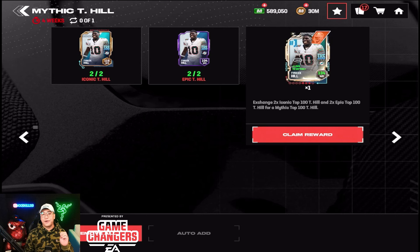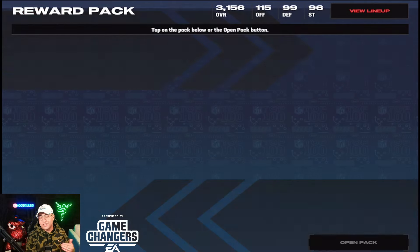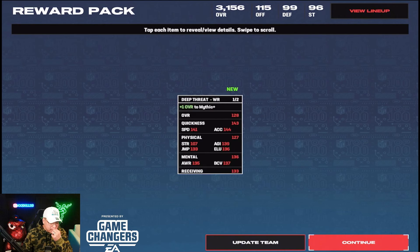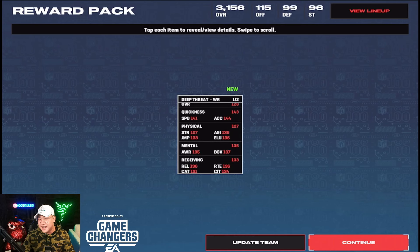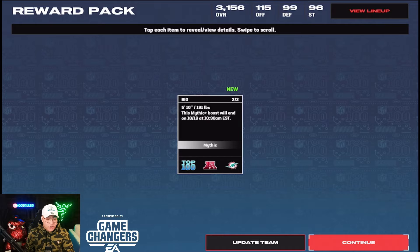For the Mythic you need two Iconics and two specific Epics for that specific player. Let's get the 128 overall — I know it showed 134, that's just because of all the boosts on my team. Raw stats: 128 overall, plus one overall Mythic. You can see 143 quickness, 141 speed, and 144 acceleration — which is nasty. His release is at 136, catching at 131, spectacular catch at 129, catching in traffic at 134, and 136 route running. That is awesome.